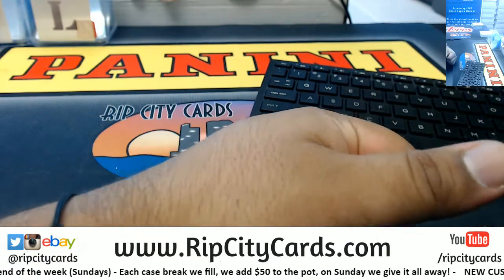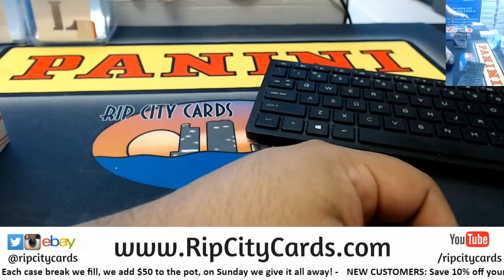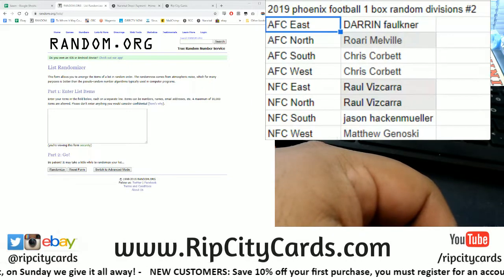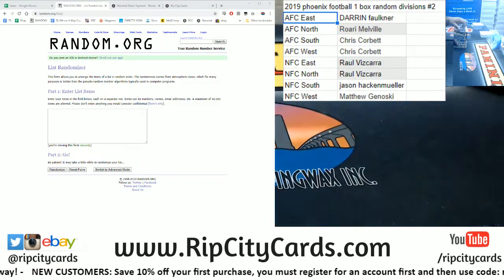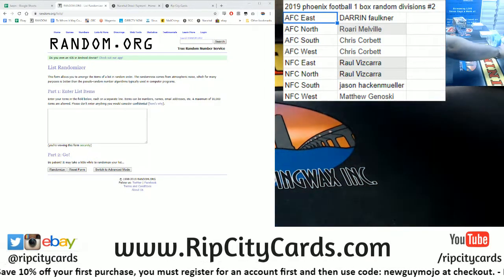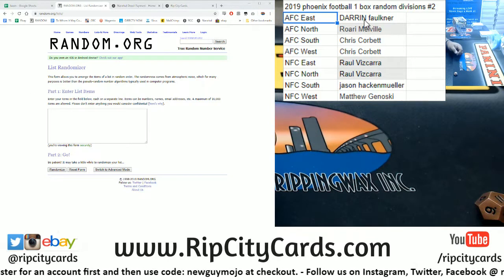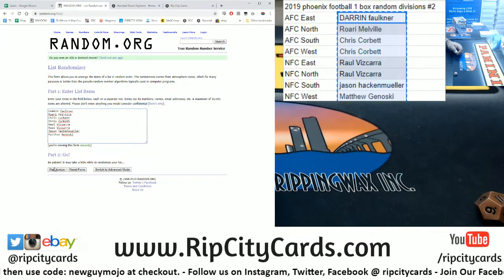Alright, pick a box — any box. Do it, don't think about it, just do it. Done, cool — there's the one. Let's put this on the screen with all the players. There we go, on the screen. Let's get to see the die roll real quick. We're gonna go 11 times in the random — I'm gonna random the names here, then the divisions. You know how we do, we match them up. Going 11 times, good luck everybody.